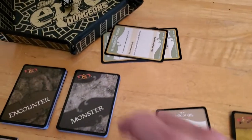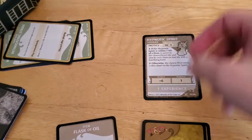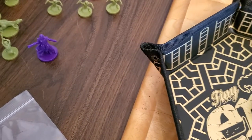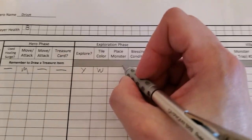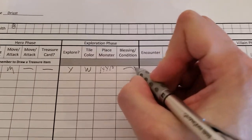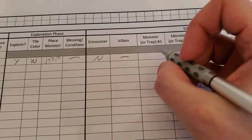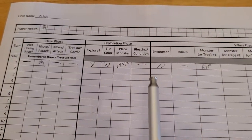Let's draw from the monster pile and see what we get. We have a hypnotic spirit. I'm not super familiar with these monsters, but that looks like the one on the card, and we place it onto the mushroom patch. Let me update the tracker sheet: monster placed is the hypnotic spirit. No blessing, no condition, no encounter, no villain out yet. This sheet helps me keep track of blessings, conditions, and other things — especially treasure, since just about everybody that plays this game forgets to draw treasure cards.